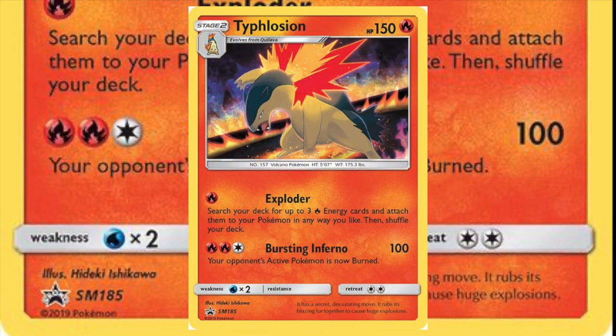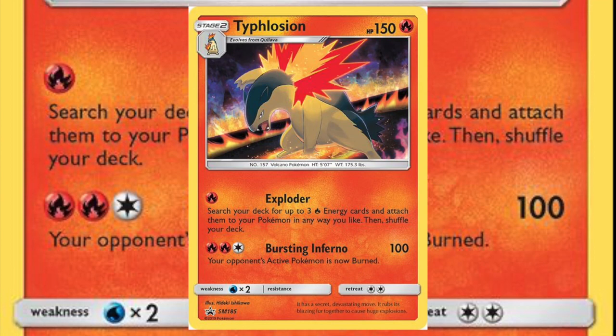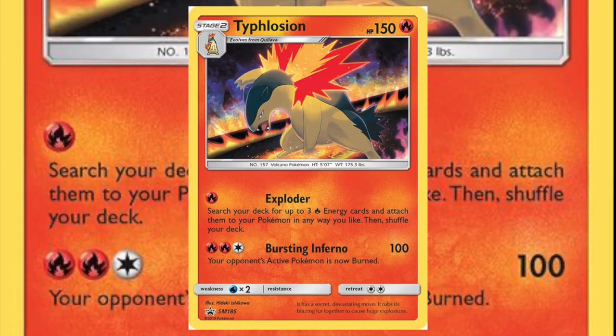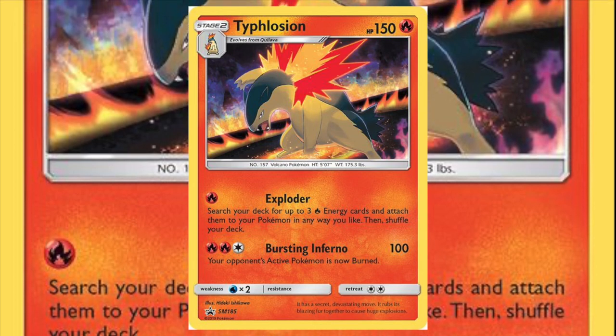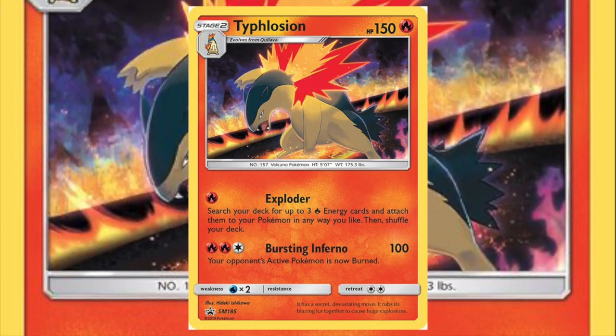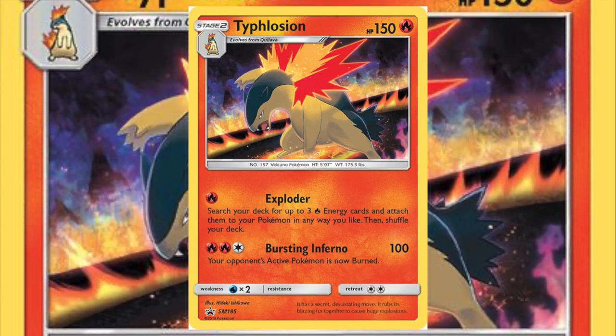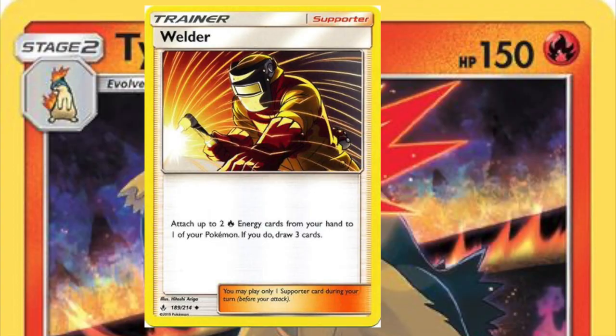The Sun and Moon Black Star Promo Typhlosion has an Exploder attack costing only one energy that lets you attach up to three fire energy to your Pokémon in any way you like. That sounds like an amazing support attack — but not for a Stage 2 Pokémon when Welder exists.